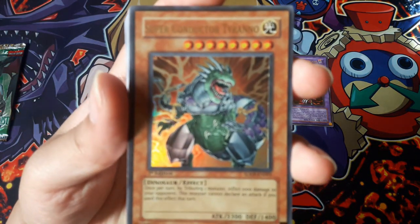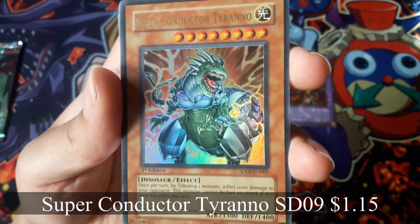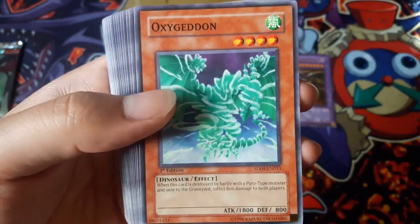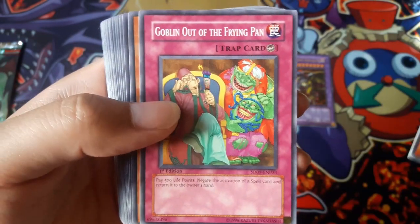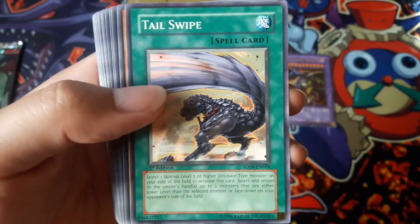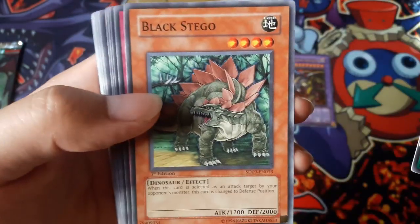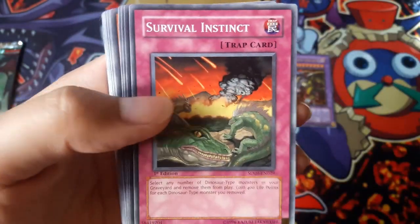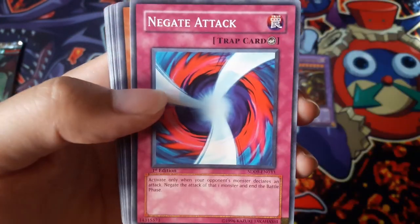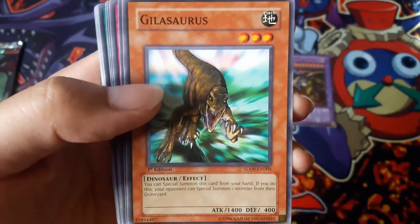Here's the deck. Superconductor Tyrano for an Ultra Rare — looks pretty cool. Gilasaurus, out of the frying pan, Baby Saurus, Tail Swipe, Tyranno Infinity, Jurassic World, Black Stego, Survival Instinct, Magical Mallet, Ultimate Tyrano, and Gillosaurus.